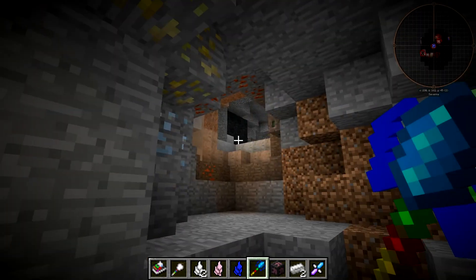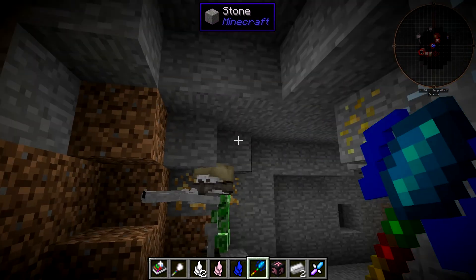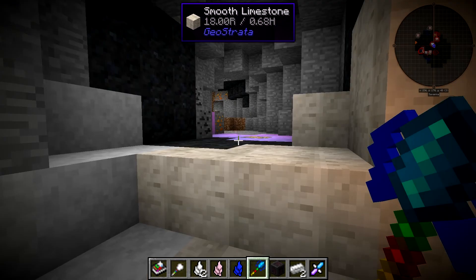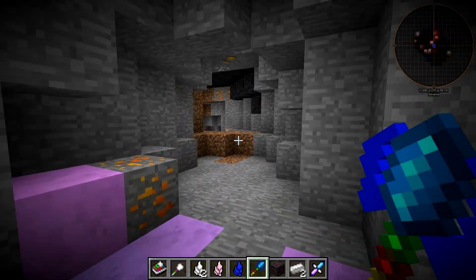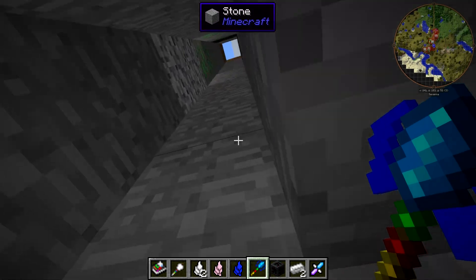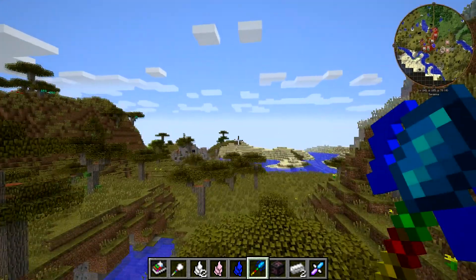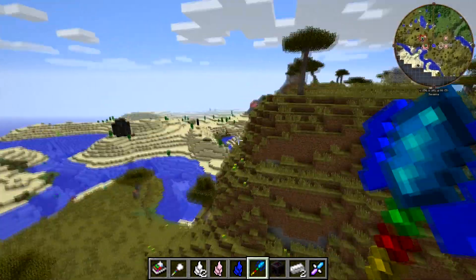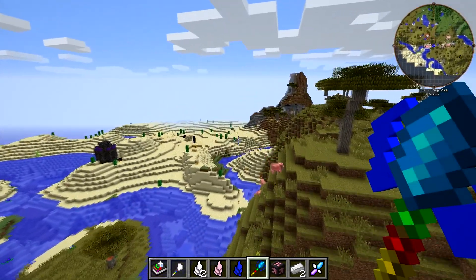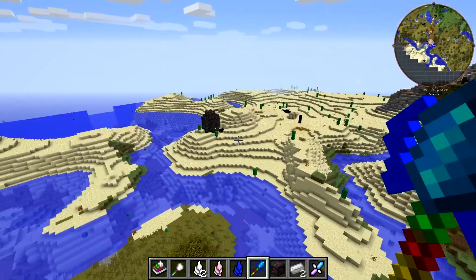So actually, this is the Subterranean Route Finder. It's pretty straightforward but extremely useful. I know a lot of people like to use different ways of making sure they don't get lost in a cave — like the torches on the right method, where you always put your torches on the right. But if you don't care about all that, you make yourself one of these and you'll never get lost.